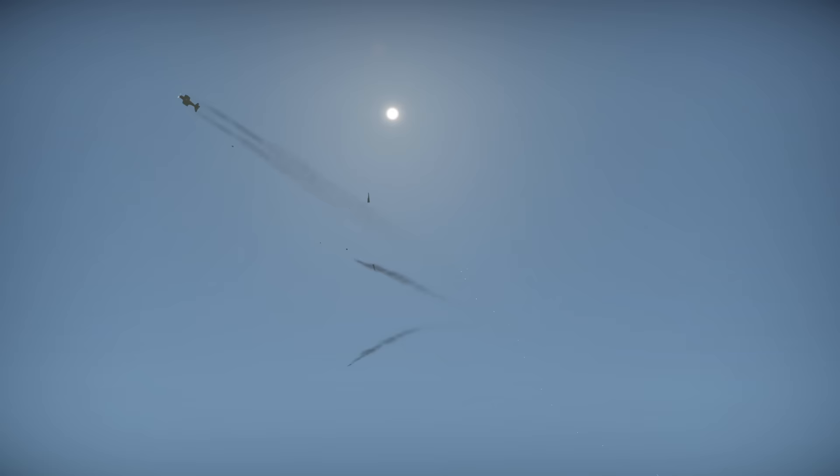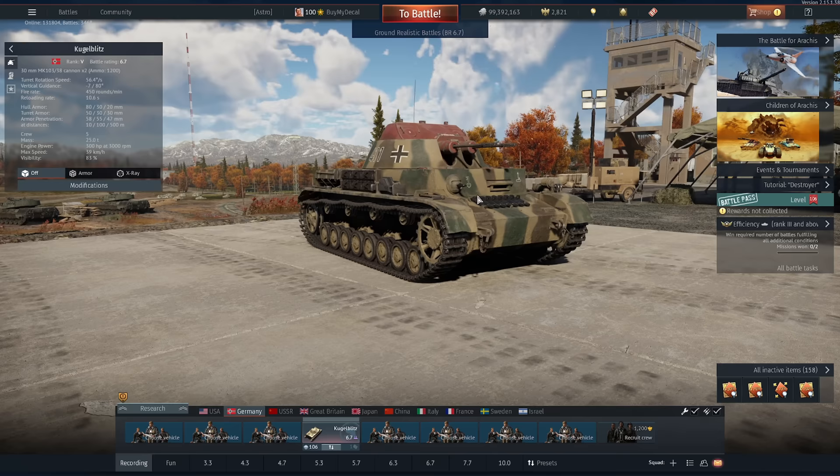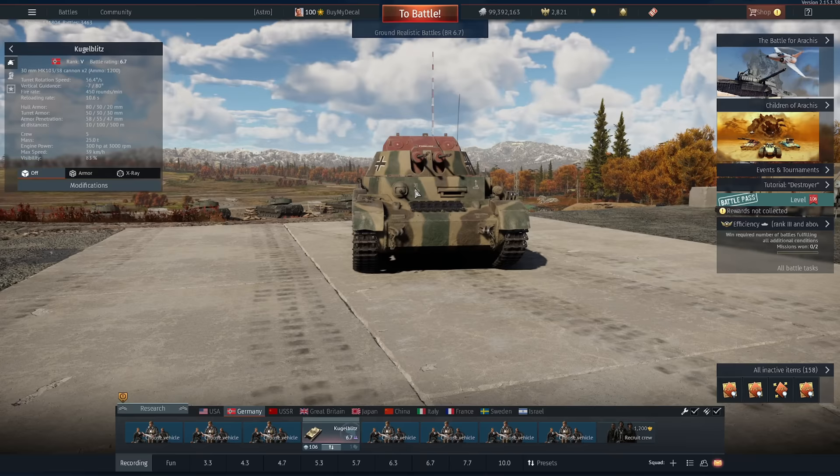Hi guys and welcome back to the channel. Today we're checking out the Kugelblitz, where I almost got a nuke three times just using this — no other vehicle. Now if you're like me and you've been playing during the event for Battle of Arrakis, you'll notice there's a lot of allied aircraft trying to get the top spot on the team, which means there's a lot of aeroplanes around. So I decided to take this thing out. I don't really feature SPAA on the channel just because they're not that great at killing tanks, but this thing is one exception to that rule.